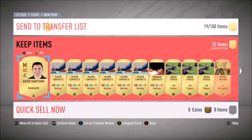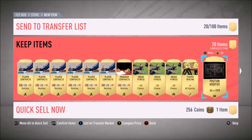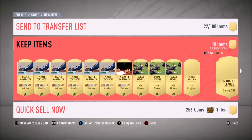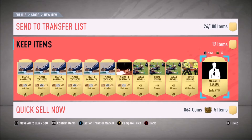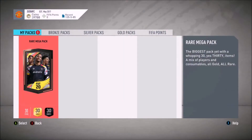Right, we'll get this card - that's brilliant. And the rest, let's see, we can put that in there and sell these. I think the rest of the things we can just quick sell - the things we don't need we can get rid of. Right, last pack, rare mega pack, come on, please something special. Please, come on.